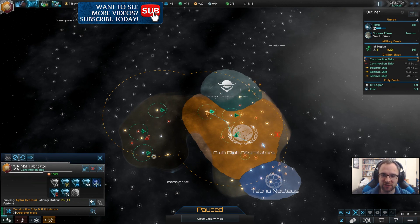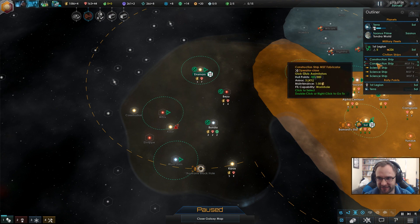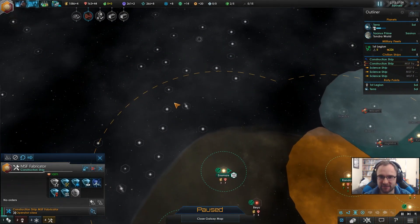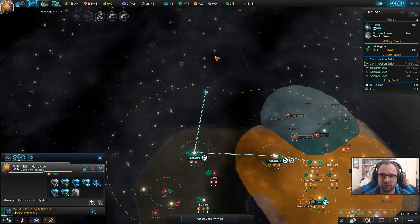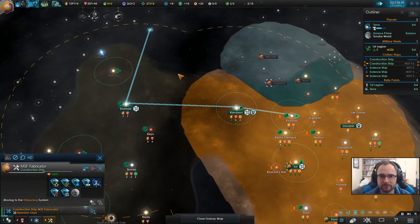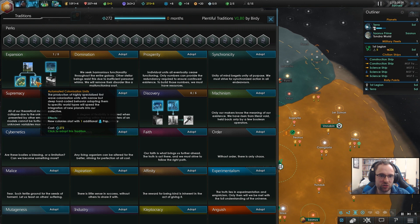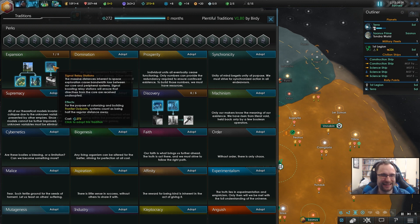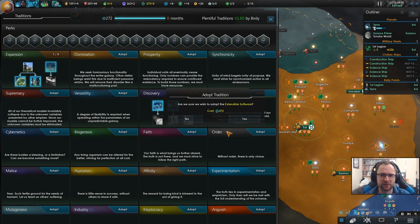I know we look a lot stronger than them in terms of blobby size, but we are weaker — they are an advanced empire. I'll try and get to here and see if we can put up another wormhole — it's all about that exploration. Decreased cost of future ones or start of an additional pop. Half cost of frontier outposts? That's influence right in the bag. I think we'll still go with extensible software — decreased cost of future.